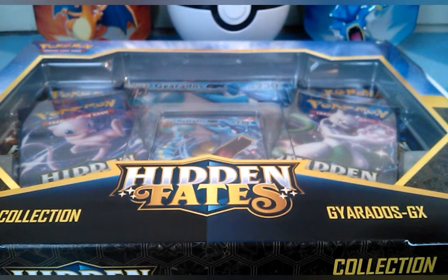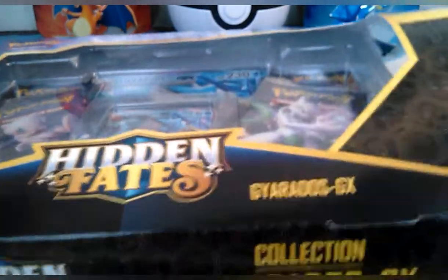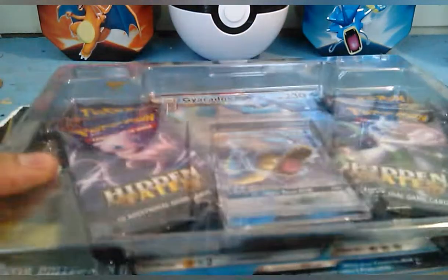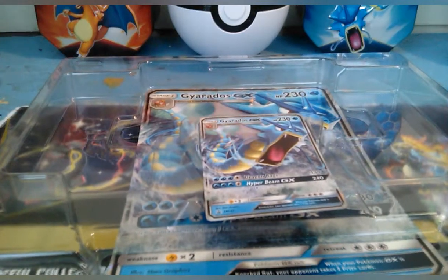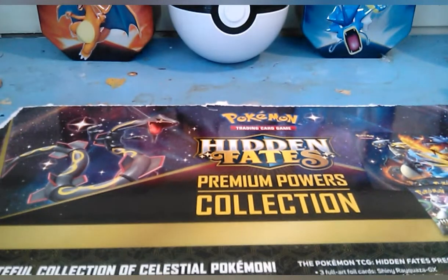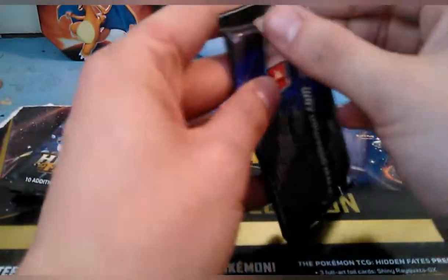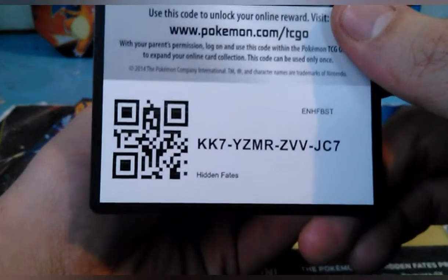What's up everybody, the Mighty Brain again, and I am back with more Hidden Fates — that seems to be my favorite one at this point, just because I haven't found Charizard yet. I got a whole bunch of these, like I said in the last one, so I'm really hoping Charizard's in one. I also got a whole bunch of booster boxes and cases and all kinds of stuff coming my way here shortly, so definitely keep up. Let's get started on this one — got a code card for you guys.